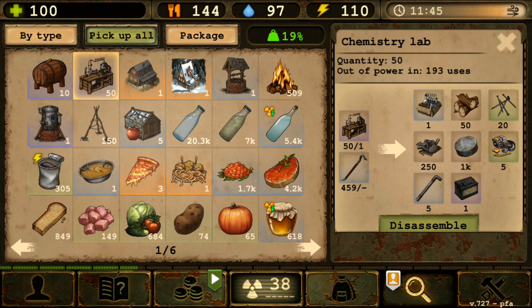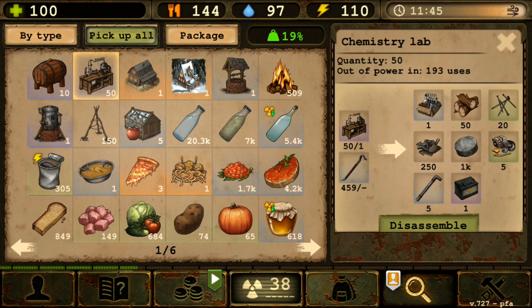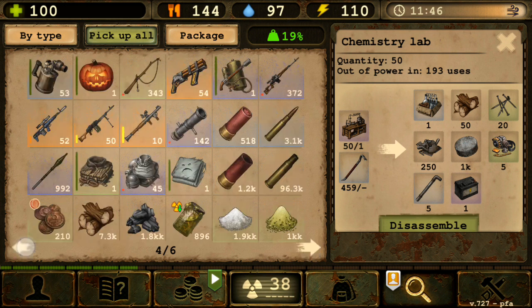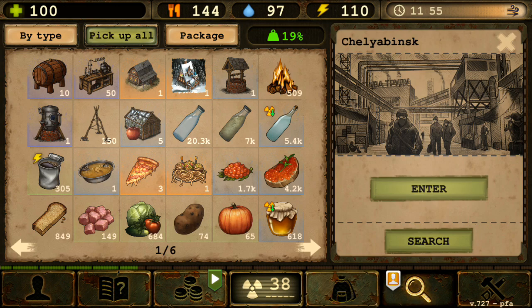But if the chemistry lab is removed, I'll be forced to use the chemistry set. At 42% durability it only has 21 uses, meaning at 100% durability it's only 50 uses. So one chemistry lab gives 200 uses, while one chemistry set only gives 50 — a significant difference.